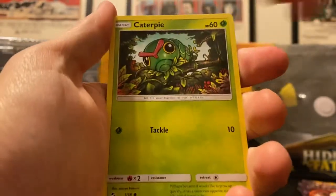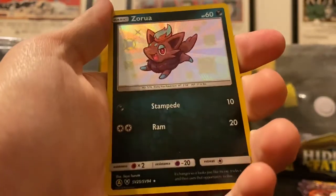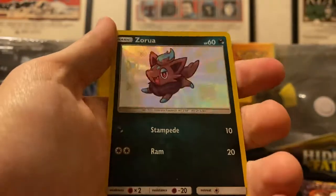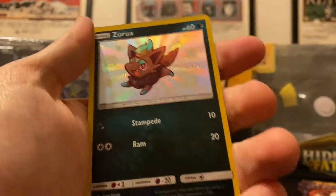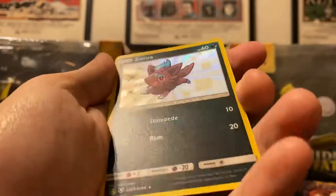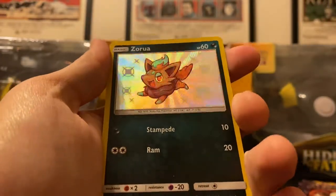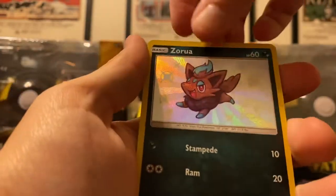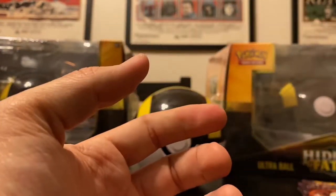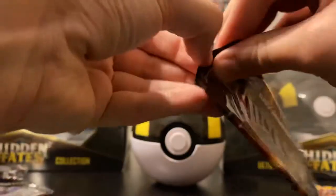That's a Steel energy. We have Koga's Trap, Pewter City Gym, Surge's Strategy, Paras, Caterpie, Charmander, Clefairy, Psyduck. We got a shiny Zorua, which evolves into Zoroark — another great one. I love this shiny stuff so much. You can really see the pattern in the light — fantastic. And then a basic Mew on the back.